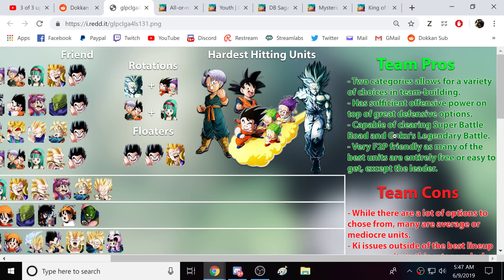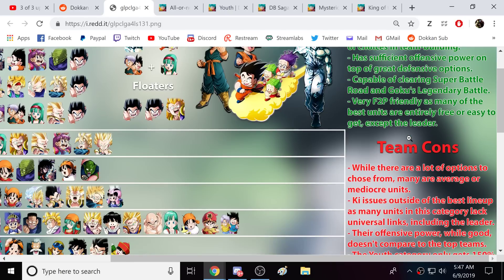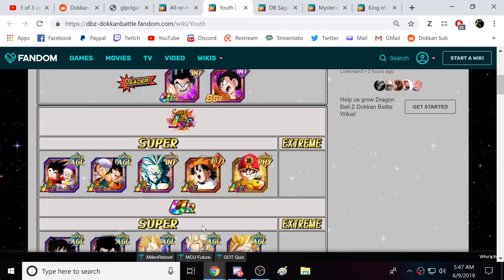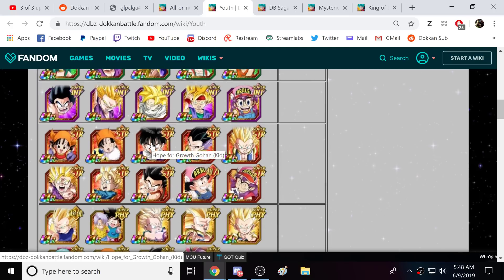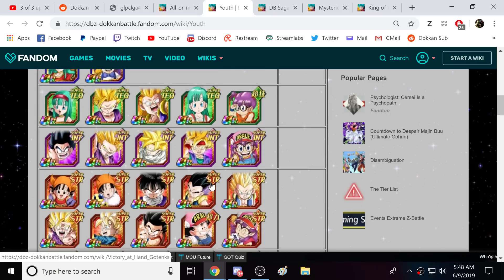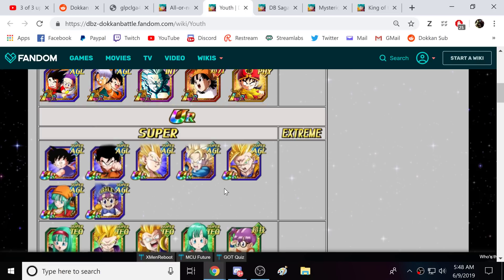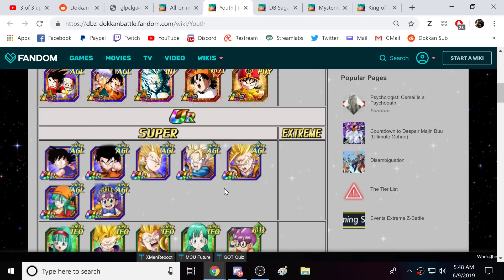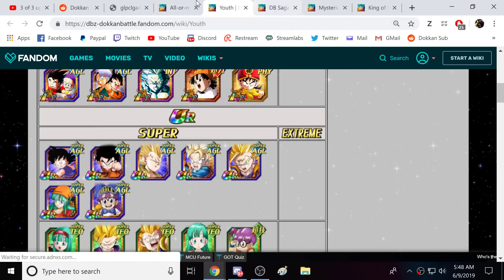Very free-to-play friendly, as many of the best units are entirely free or easy to get, except the leader — 100%, absolutely. While there are a lot of options to choose from, many are average or mediocre units. I absolutely agree. Initially I thought the Youth category was going to be so incredible, but a lot of the units are old. EZA Gohan is great but he's not Dokkan Fest exclusive level. Physical Super Saiyan 3 Gotenks is awesome but he's got no defense — glass cannon. We definitely need a stronger Gotenks — stronger Super Saiyan Gotenks, base form Gotenks, and I'm waiting for that Physical Super Saiyan 3 Gotenks EZA. A Super Saiyan Gohan that transforms into Super Saiyan 2 Dokkan Fest would massively buff this team.